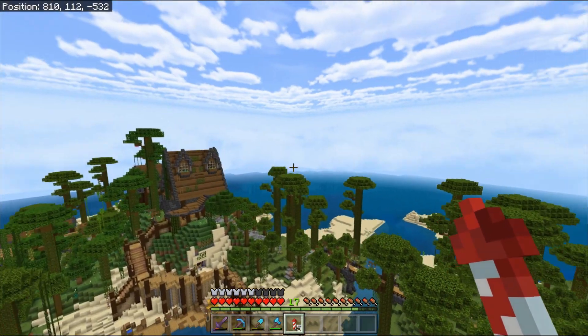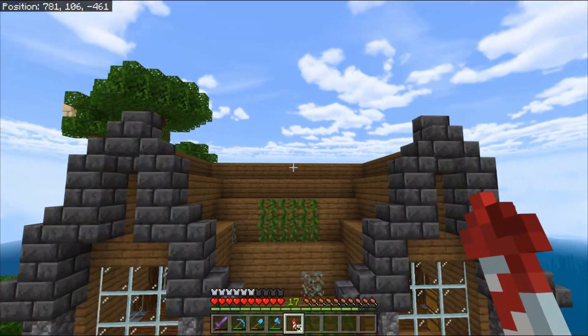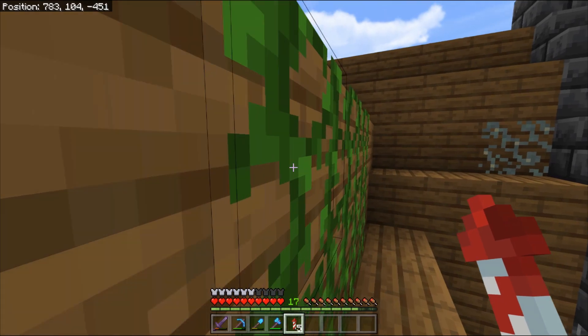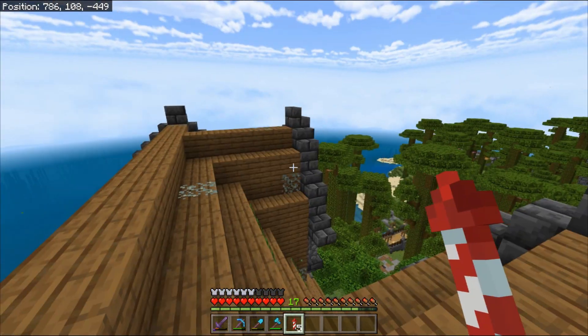But welcome back, everybody, to another episode of the Lone Wolf Survival Series. Look at the house — it's got all types of vines growing all over it. I don't even know where these vines came from. There's not a tree on top, over this house, in this area right here.